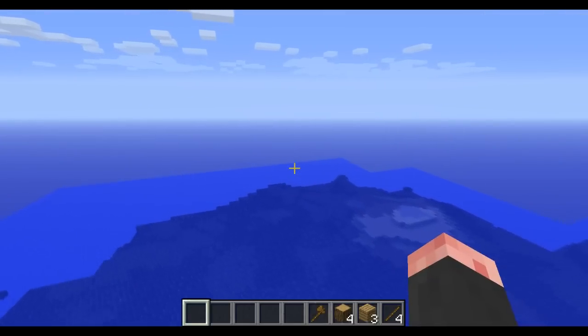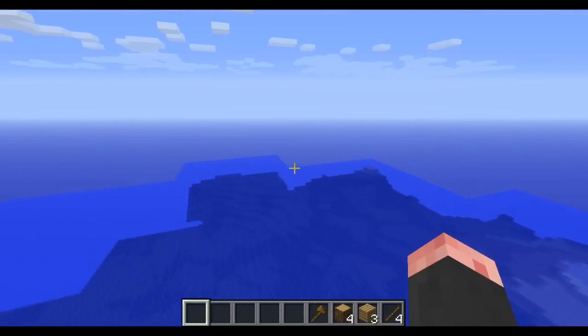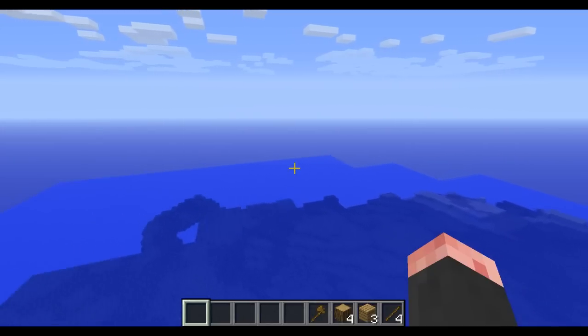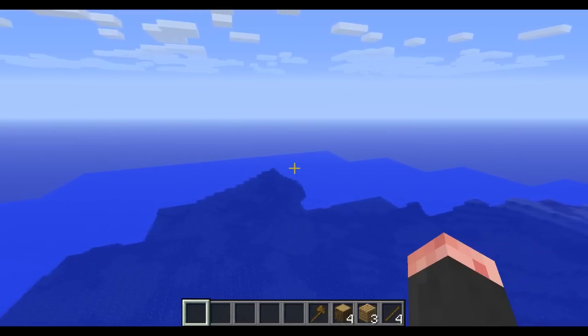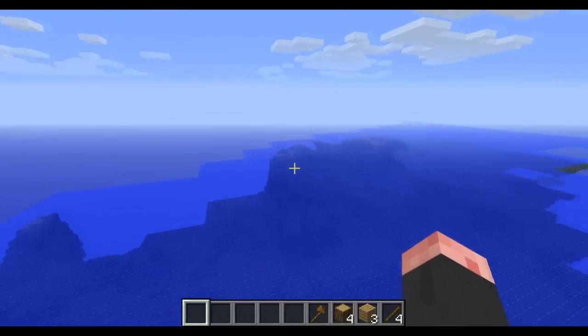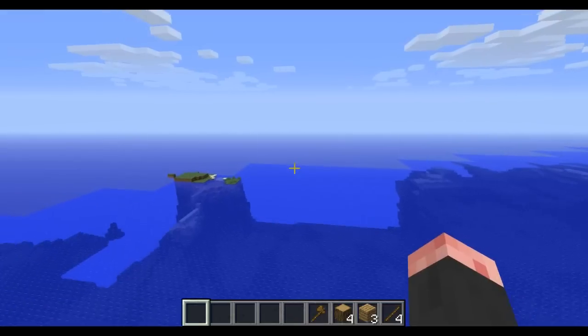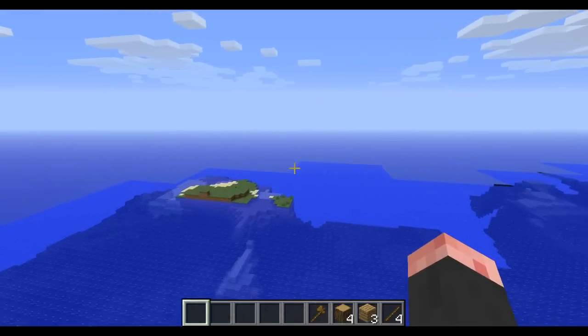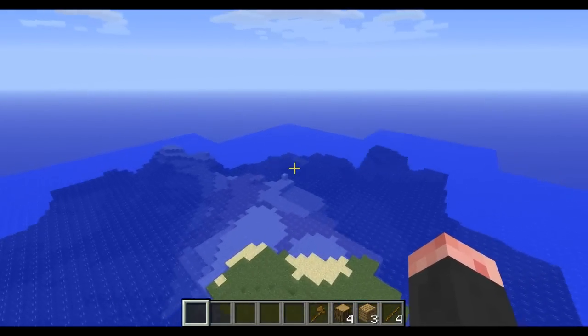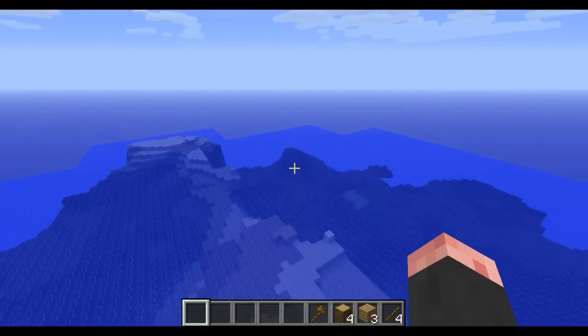Adventure mode is now in the game, but you can only activate it using commands. Basically what adventure mode does is it doesn't let you build. You're not allowed to light things on fire, and you can't use buckets. But you're allowed to interact with the environment and get things from chests. So that's adventure mode — I'm assuming it'll be implemented properly later, but you can play it already.